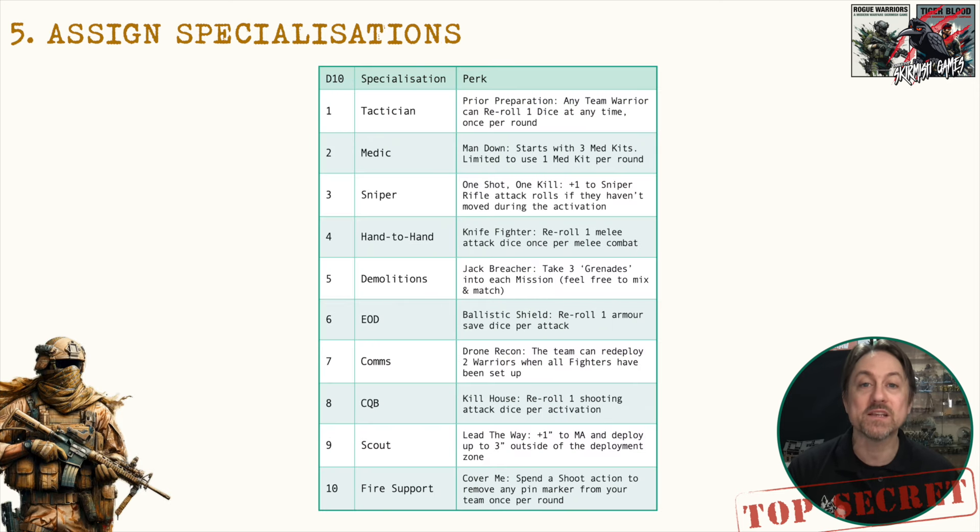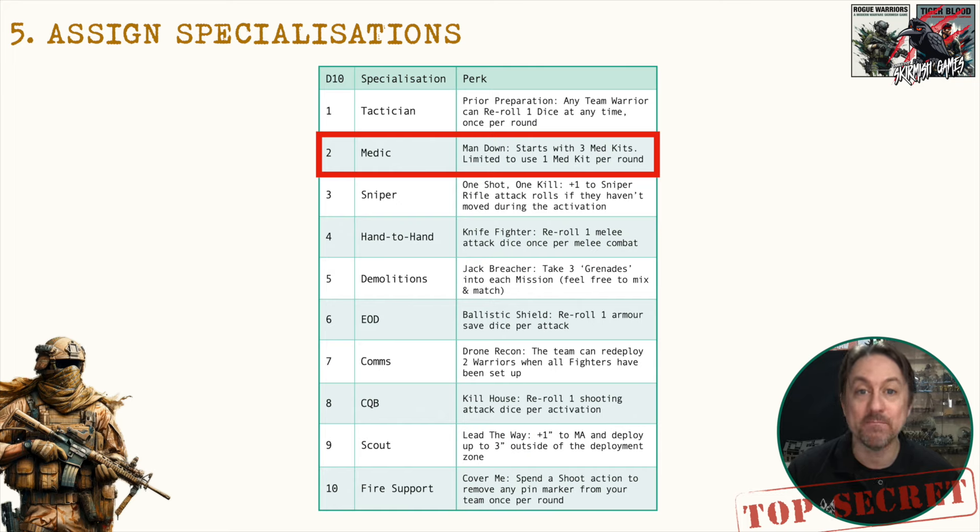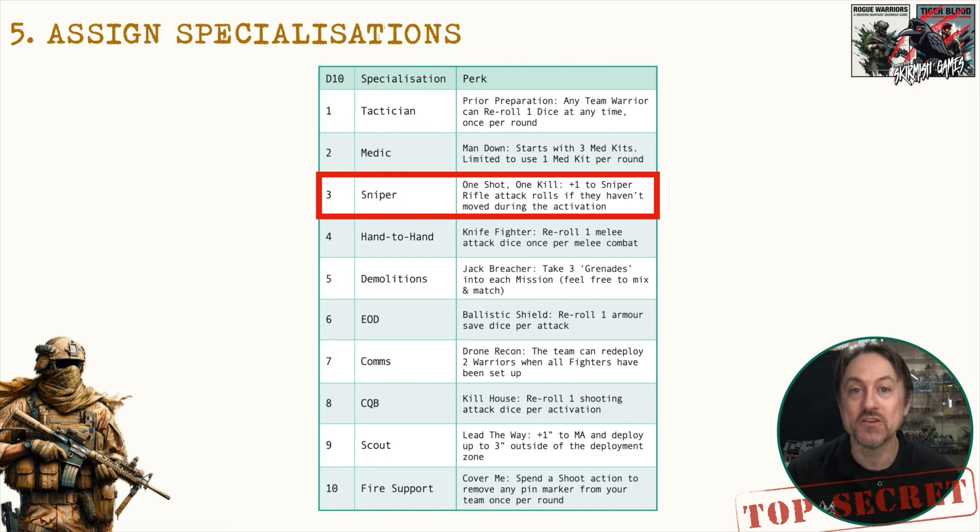Step five is assigning specializations. You've got team expertise for the whole team, but now you want specialists within it. You can choose all the same ones but mixing it up is recommended — in a campaign like Tiger Blood you start with ten different specialists and can only choose one of each. The Tactician lets you reroll one dice once per round for any warrior in the team. The Medic starts with three medkits but is limited to using one per round. The Sniper gets plus one to sniper rifle attack rolls if they haven't moved during the activation — they've taken their time and picked their target.